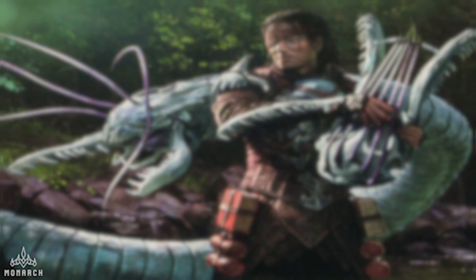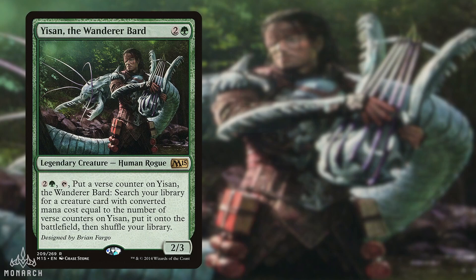Starting us off, we have Kid on Yi-san, the Traveling Bard. This is an adaptive, efficient, and consistent mono-green list designed to combo out with typical green infinite mana combos, assembled through Yi-san's ability. While a bit slower, it makes up for it with multiple tutorable hate pieces, like Collector Ooze, to take the game into the later turns.